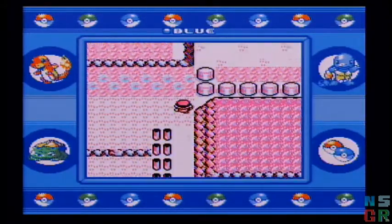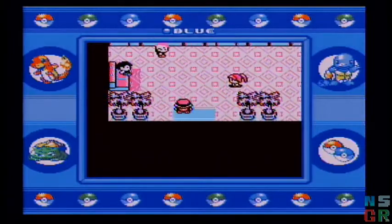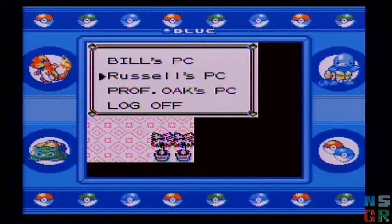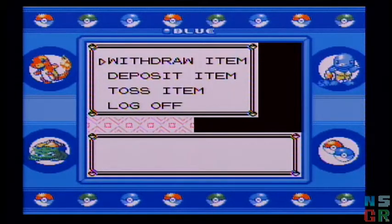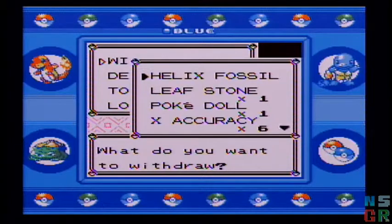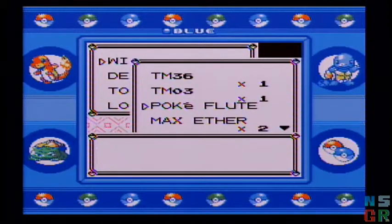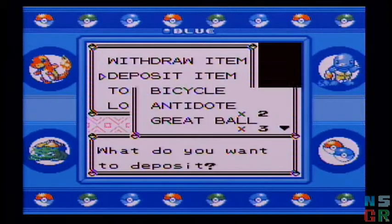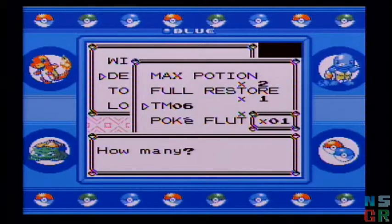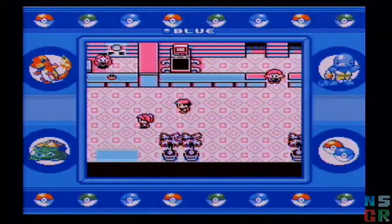Before I get too much further, I do need to go back and take something out of the PC — something I put away last time. Going through the walkthrough on Strategy Wiki, I realized I need it again. I'll need the Helix Fossil eventually, but what I actually need right now is the Pokeflute. Let me make some inventory space and get that out of the way.